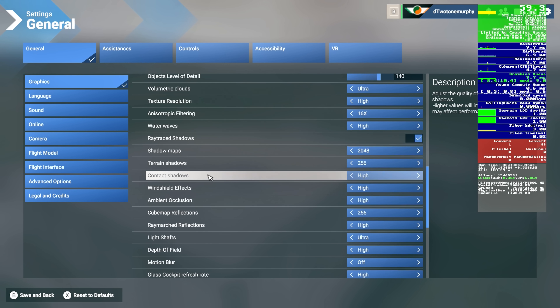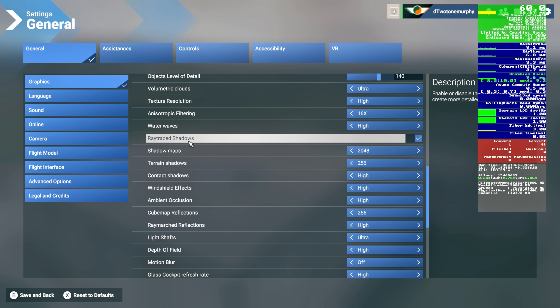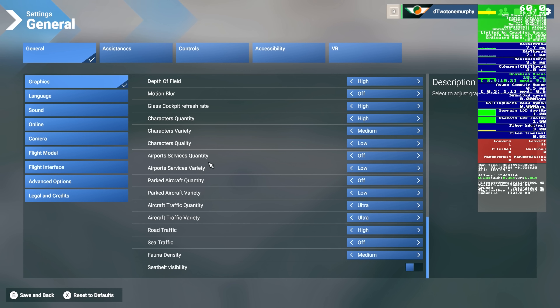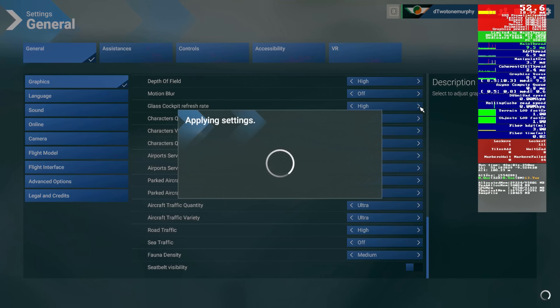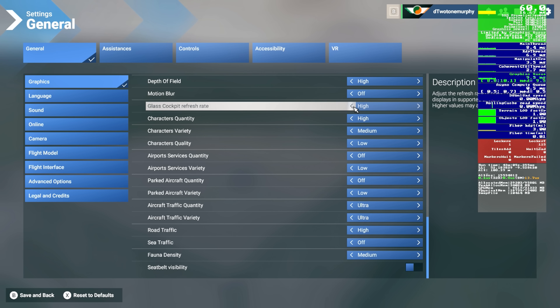Regarding shadow maps and ray trace shadows — turning them off has too much of an impact on the visual finesse of the sim, but your mileage may vary. One thing that came with Flight Sim 2024 is the glass cockpit refresh rate. This used to be a real issue back in 2020 and was always set to medium. Now that we're running multi-threaded — a huge update for Flight Sim 2024 — this should no longer be a problem. Glass cockpit refresh rate should be on at absolute minimum medium, but you should be safe leaving it on high.